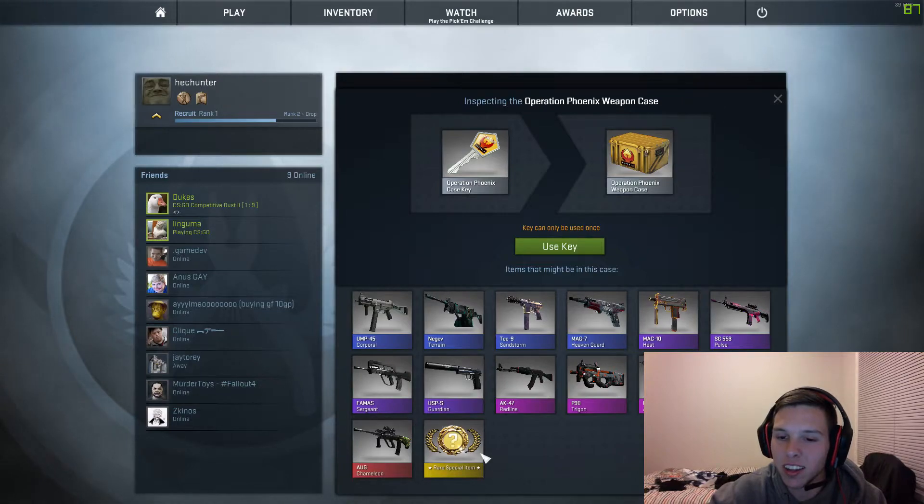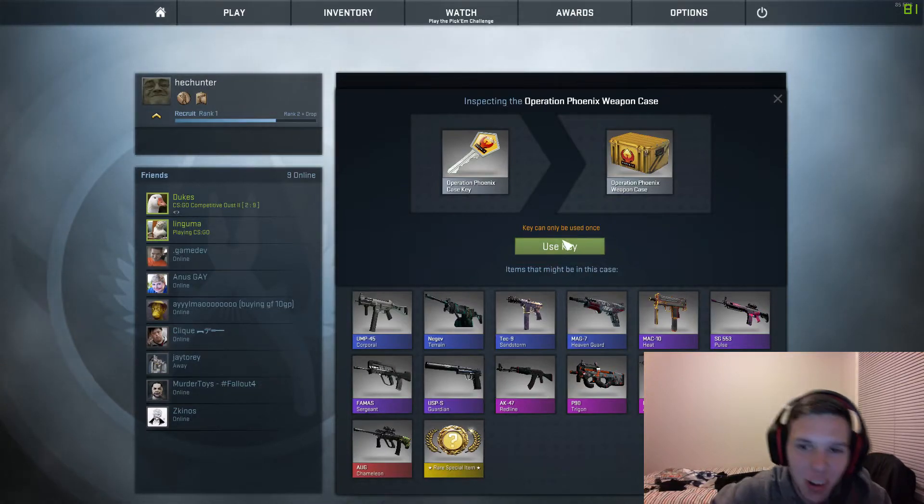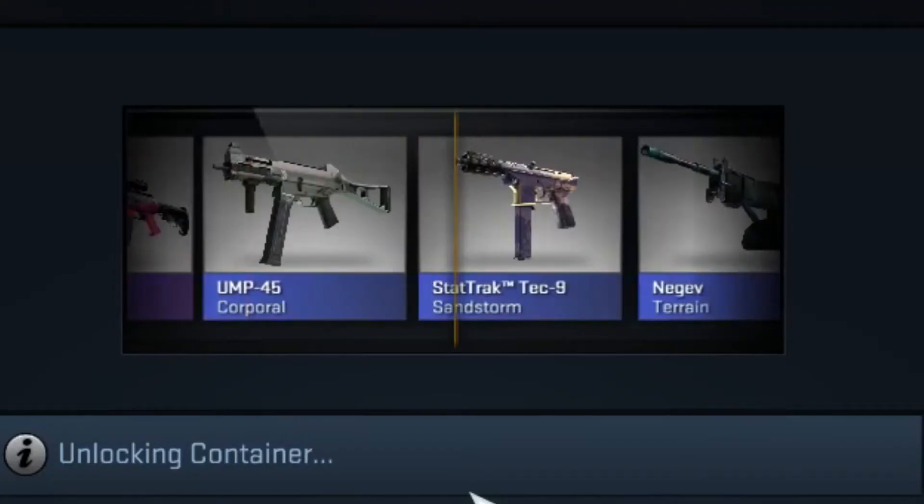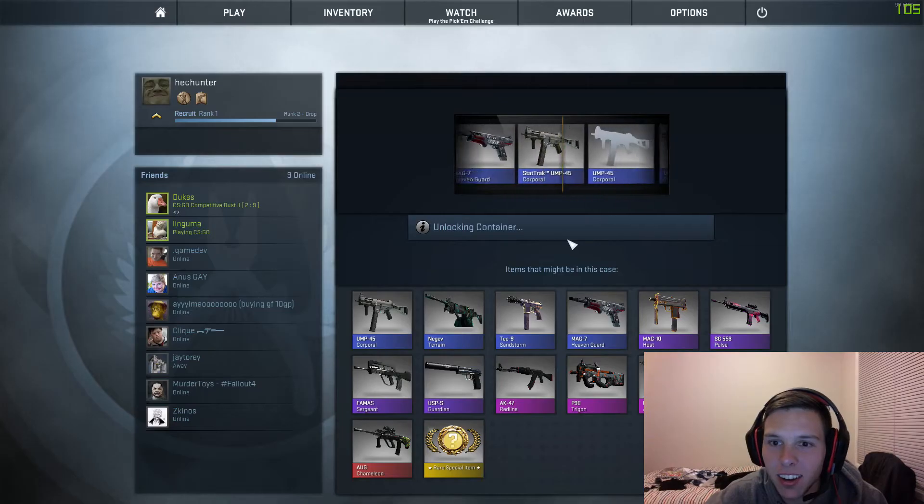Do little circles around there. Alright, wish me luck, boys. Wish me luck. Take it all, boys. Let's get it done. Oh! What are we getting? What are we getting? I got a UMP Corporal.